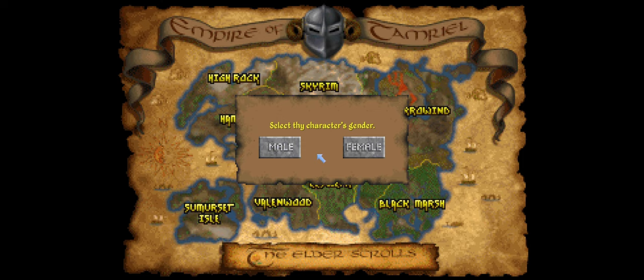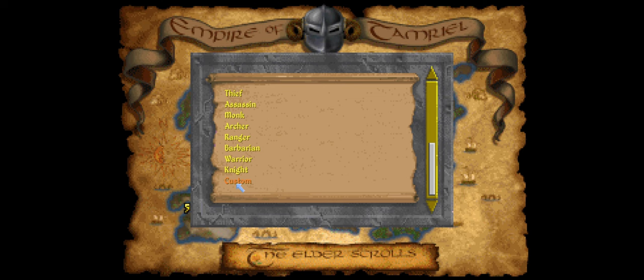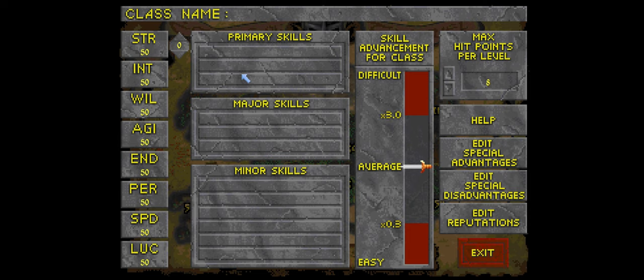I don't think there's a significant difference between male and female, but for this video we'll choose male. When it comes to class selection, whether you want to answer questions or choose a list of possible classes, you will choose the list of classes. Scroll to the bottom, pick Custom, double-click on that, and you'll open up your class skill sheet.